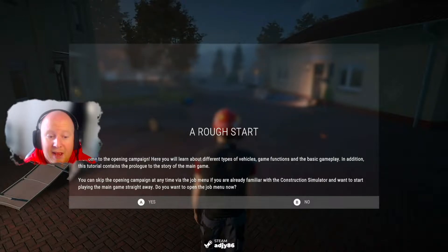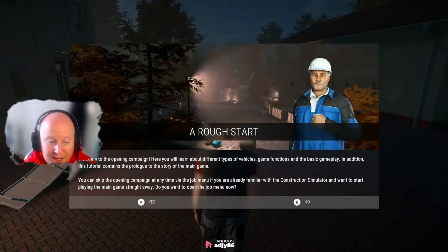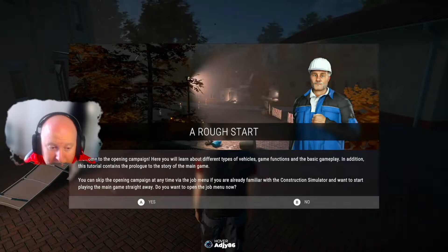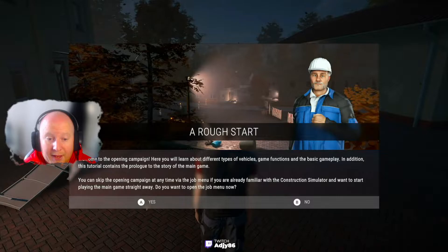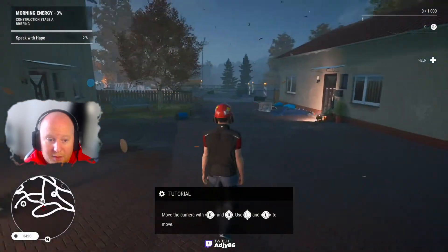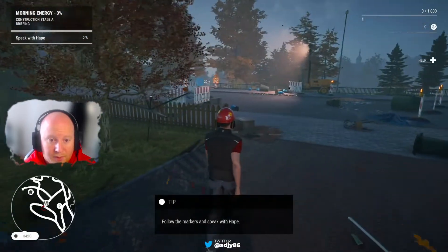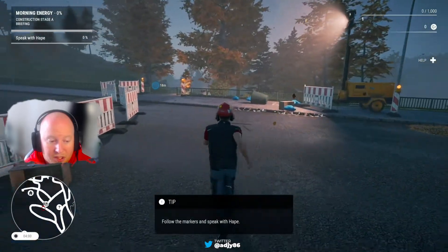Press A to continue. Welcome to the opening campaign — here you will learn about different types of vehicles, game functions and basic gameplay. This tutorial also contains the prologue of the main game's story. You can skip the opening campaign at any time via the job menu if you're already familiar with Construction Simulator. I want to learn the game so I press B for no and continue.